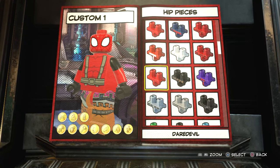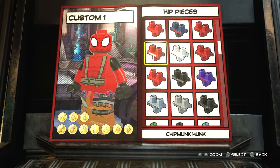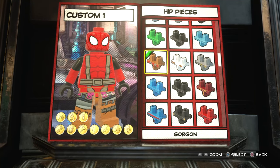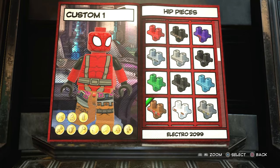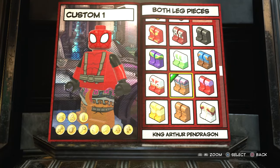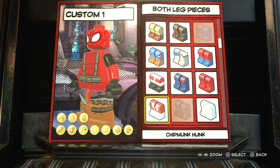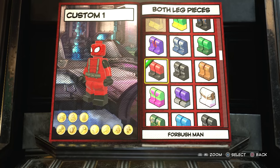You could also go down here and use the Gorgon hip piece if you want to, but I just thought it looked too out of place, so I like the red. And then for the legs, we're going to go with Forbush Man. And there you go — that looks pretty cool.